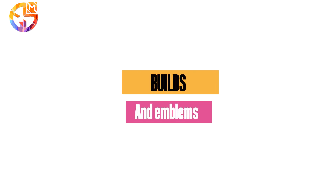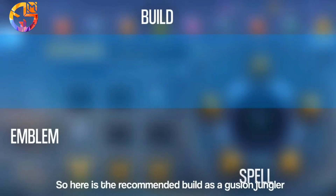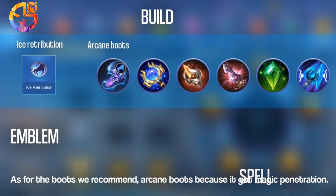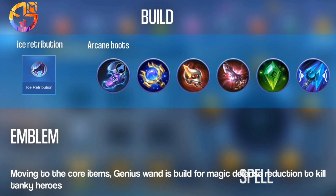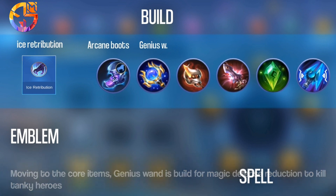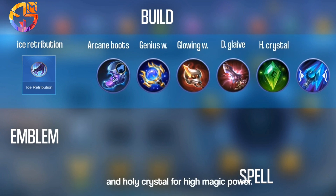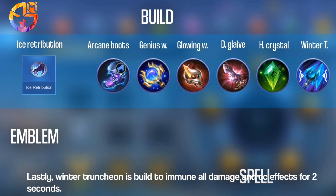Builds and emblems. Here is the recommended build for Guzhen as a jungler. Buy Ice Retribution since it deals true damage and slows enemies down. For boots, we recommend Arcane Boots for magic penetration. Core items include: Genius Wand for magic defense reduction to kill tanky heroes, Glowing Wand for sustained damage, Divine Glaive for magic penetration, Holy Crystal for high magic power, and lastly Winter Truncheon to become immune to all damage and CC effects for 2 seconds.